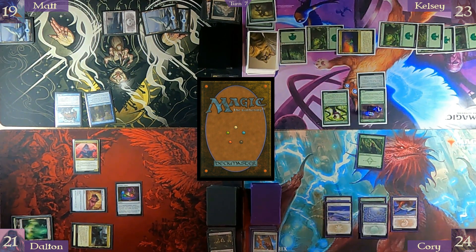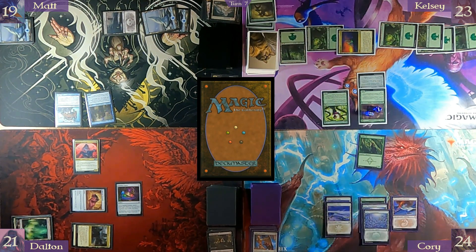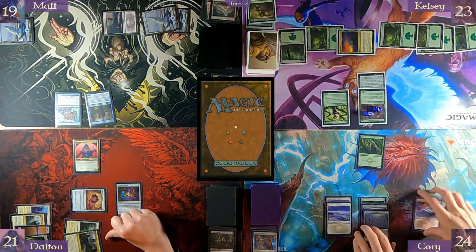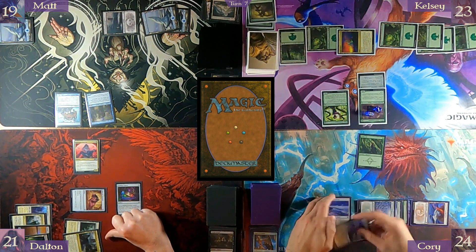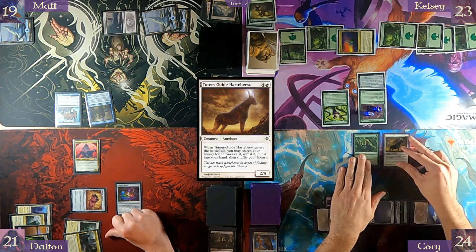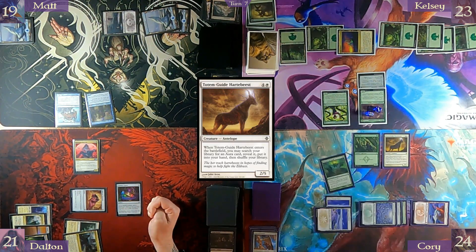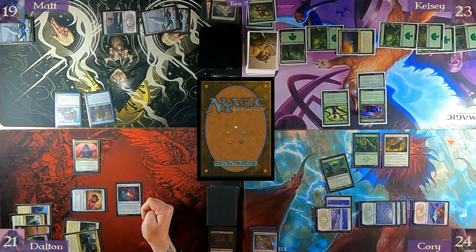Draw. The board state has changed. Pay five to cast Totem Guide Heartbeast — just reveal a presence again. I got it. And just pass turn.